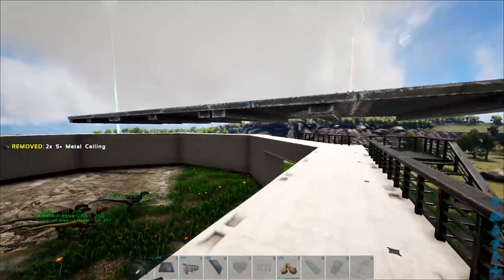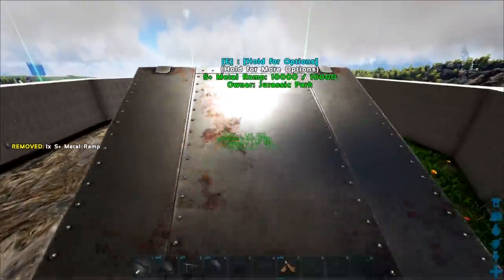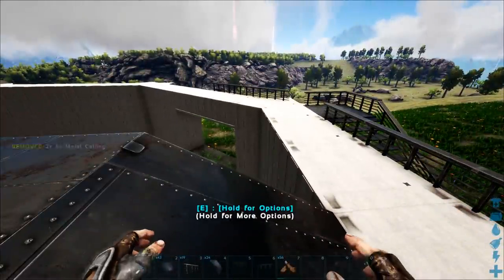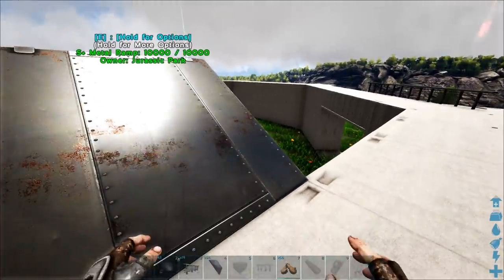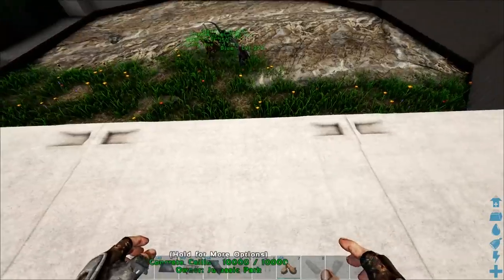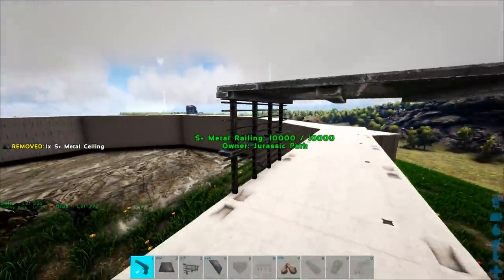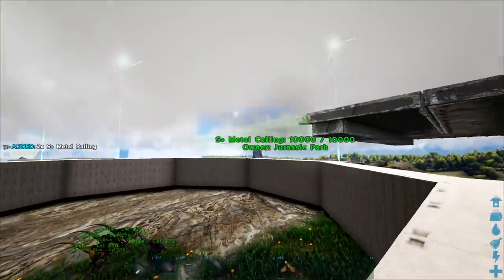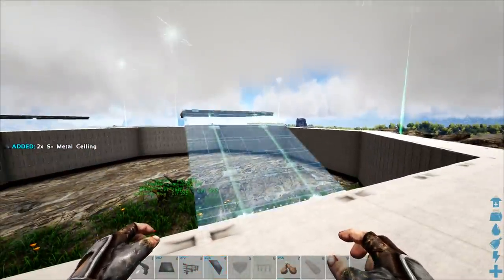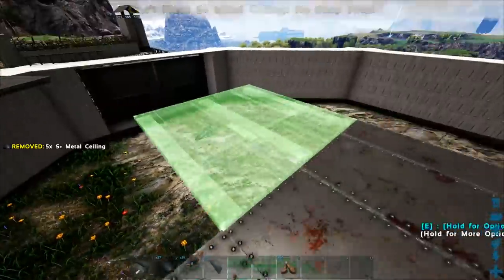I'm going to do that, then remove these two and go like this. We're going to build this out into the center and do it eight times but only keep four of them. As you can see in the photo, the walkways go right into the center, but I need to do it from every side because the very center piece needs to have a kind of circular shape.